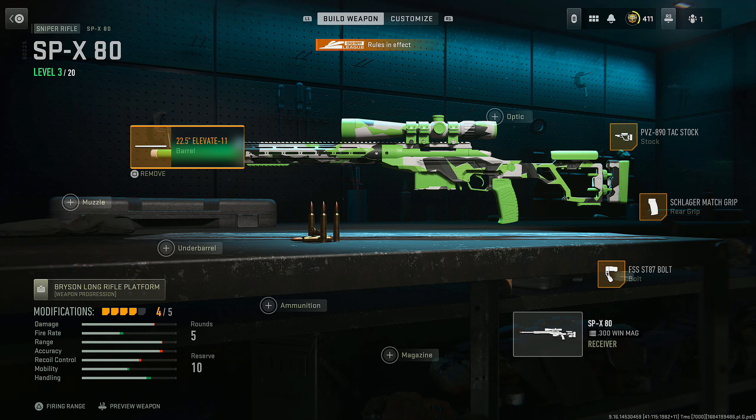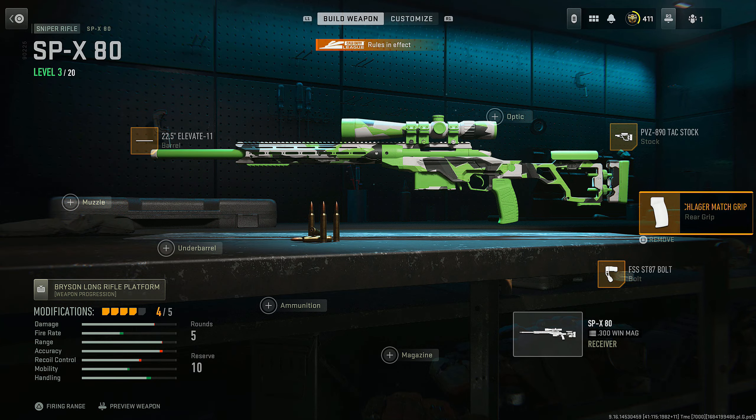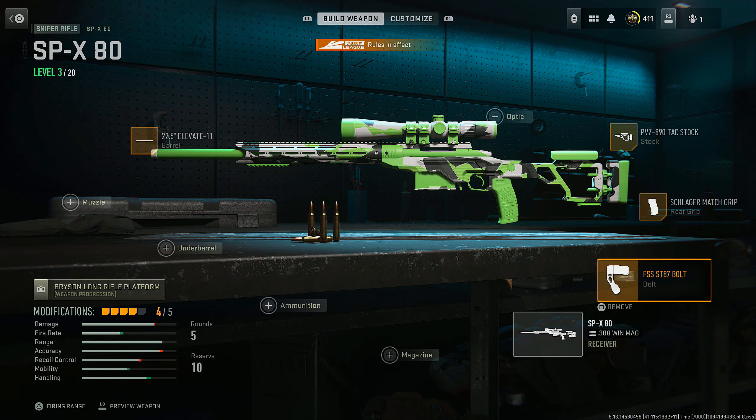Finally, if you really want to mix it up and get some quick scopes off on your enemy, the sniper — the SPX-80 — is the one to go for. For this one, you're going to want to use the 22.5-inch Elevate 11 Barrel, the PVZ 890 TAC Stock, the Schlager Match Grip Rear Grip, and the FSS ST-87 Bolt.